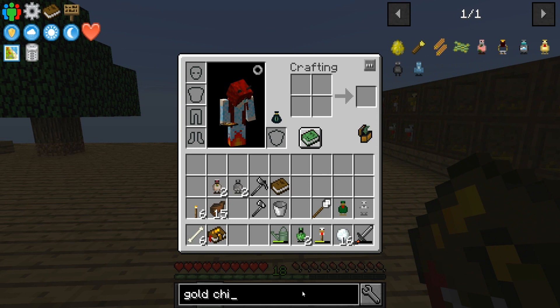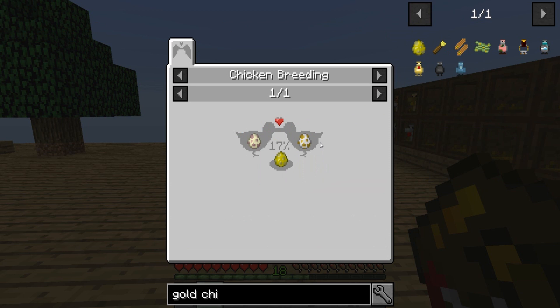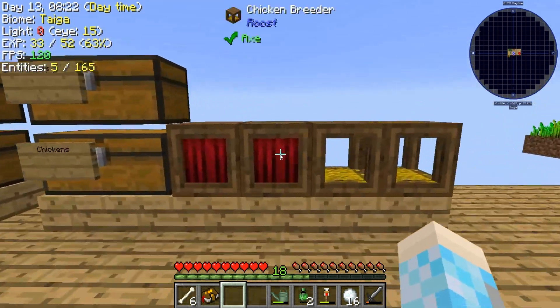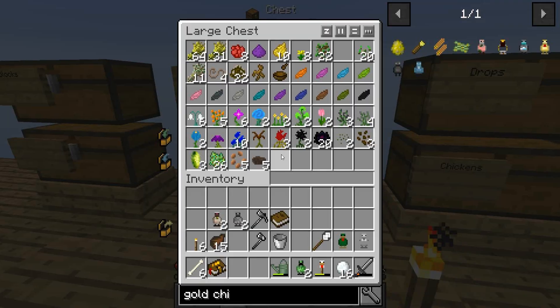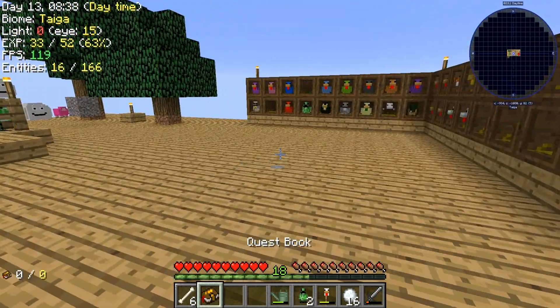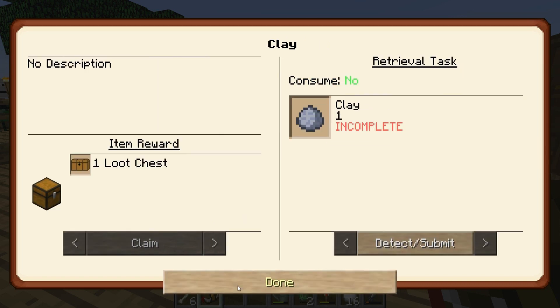Gold sounds good. Gold chicken — that's electrum. Gold chicken is an iron chicken and a yellow chicken, which we just threw in here. Everything depends on the cocoa and the brown.